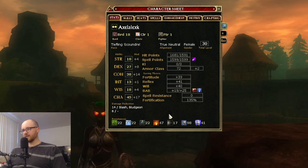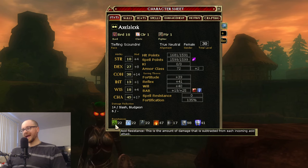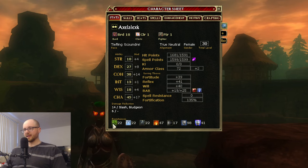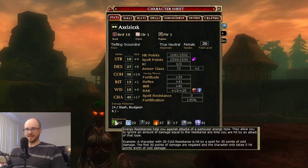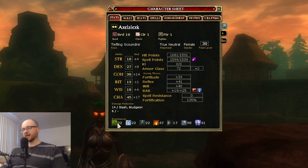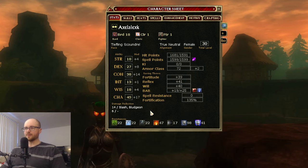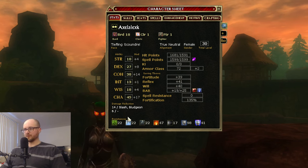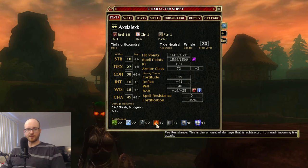Resistances work similarly to DR, but apply to elemental spells cast on your character. We've got Acid, Cold, Electric, Fire, and Sonic resistances. If you're hit by an acid attack that would do 100 damage, and you have 22 acid resistance, you only take 78 damage. The more resistance you have, the more damage is taken off the top from those elemental types. This character has higher fire resistance, so a 100-damage fire spell would only deal 53.